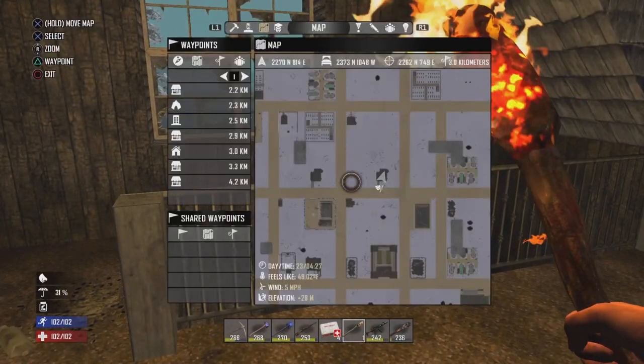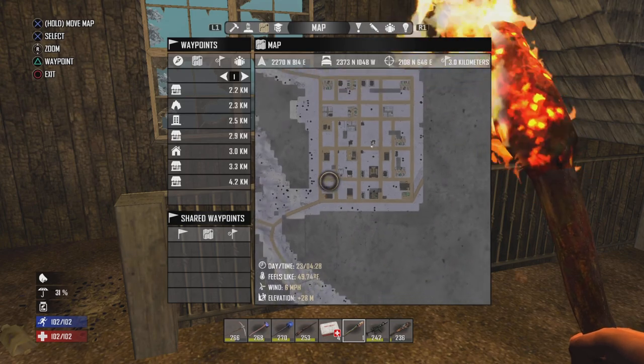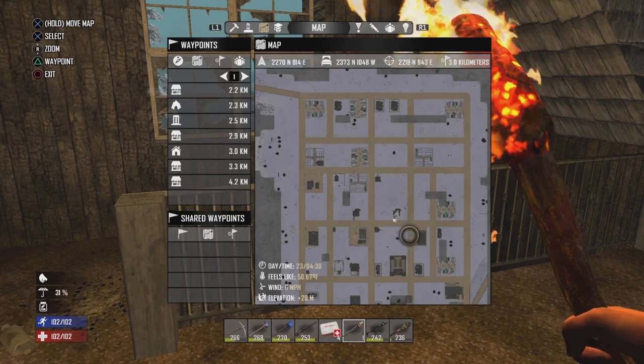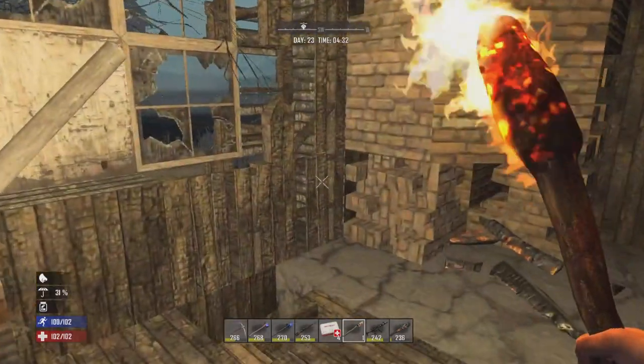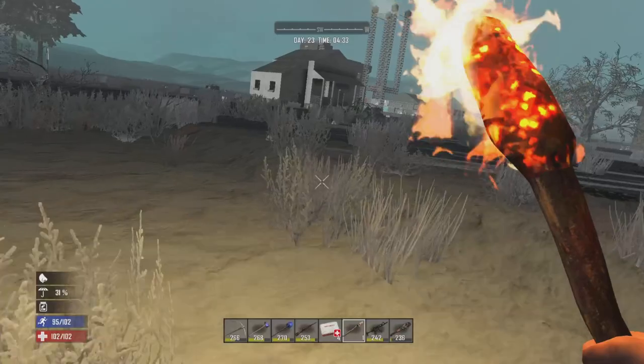I think there's a prison around here for the loot, which I can take care of. It looks like we've got a couple of shantytowns if there's not a prison, so let's take a look around here. Did have a campfire running. Yes, there is a prison.